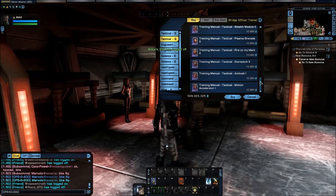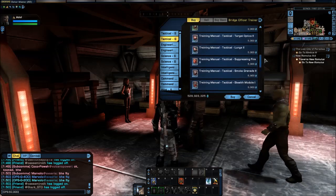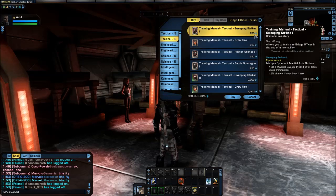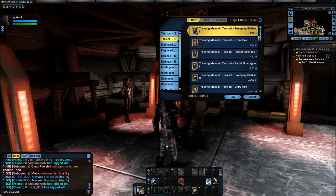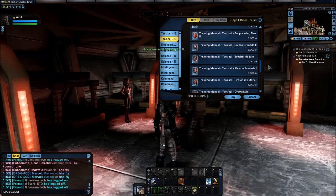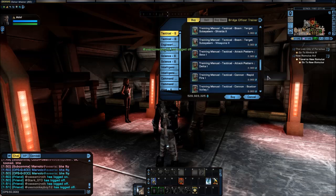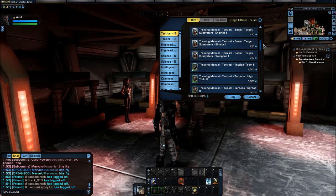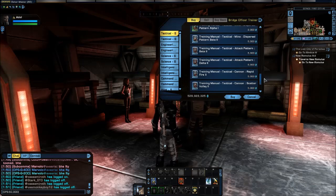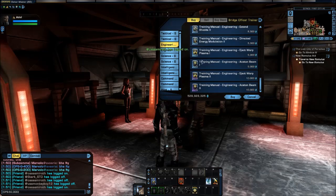Same thing with ground — there's more variety in the purple. So this is where you're going to find the majority of your skills, and they're cheap. Depending on the level, they go up from 250 to 2,000 — at least for ground — then to 5,000 and then to 10,000. For space, same thing: 250 for ensign, 2,000 for lieutenant, 5,000 for lieutenant commander, and 10,000 for commander. There is a wide variety, and you can purchase any skill you want. It's not profession-specific for you as captain, so if you are a tactical captain you can purchase engineering and science skills, because these are going on your bridge officers.